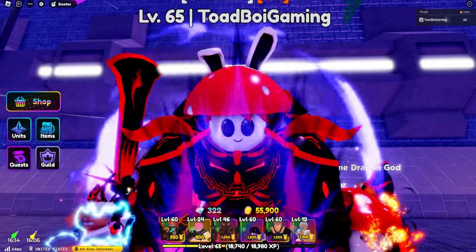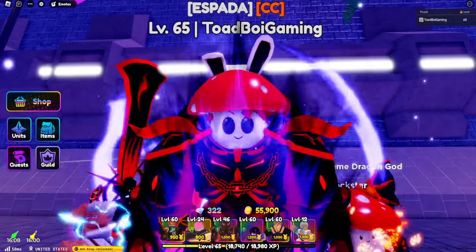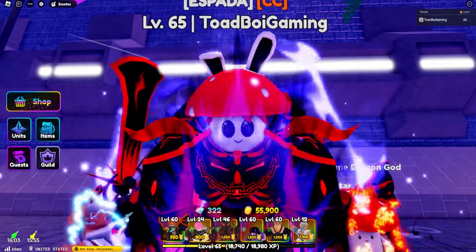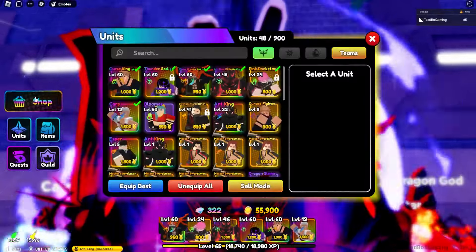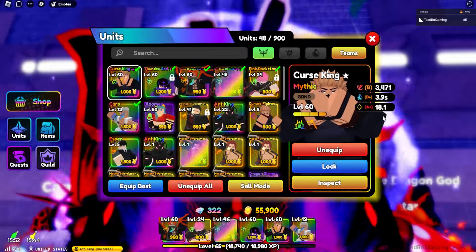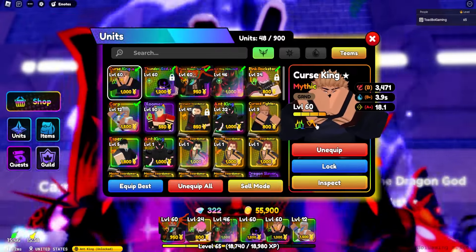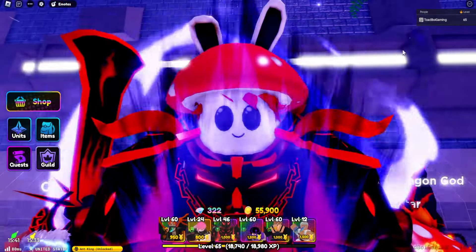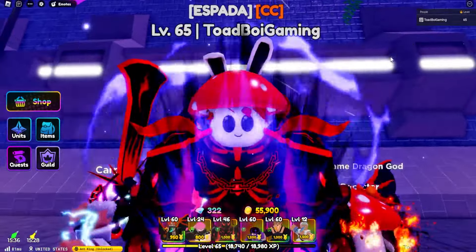We've got Nobuchi, a shiny Ant King, Sasuke, and — oh my gosh — is that a special Sakuna? It literally is. We got Curse King evolved Sakuna with Almighty and Critical. I really don't think there's anything better for Sakuna than Almighty Critical, maybe Almighty Precision, but this unit is absurd.